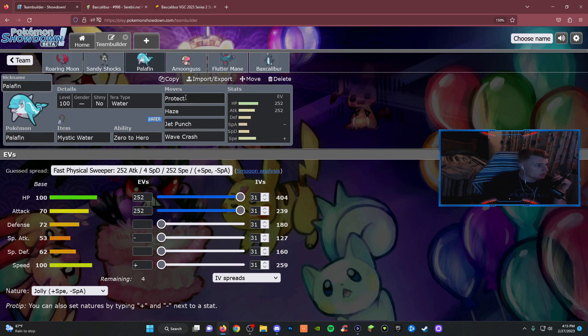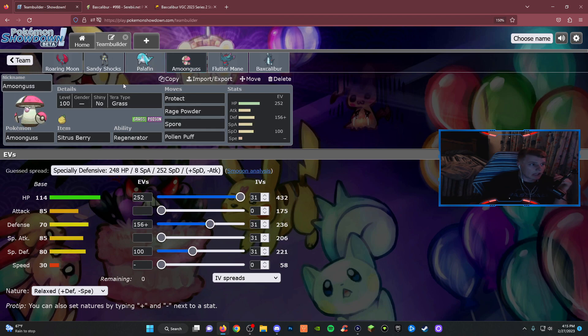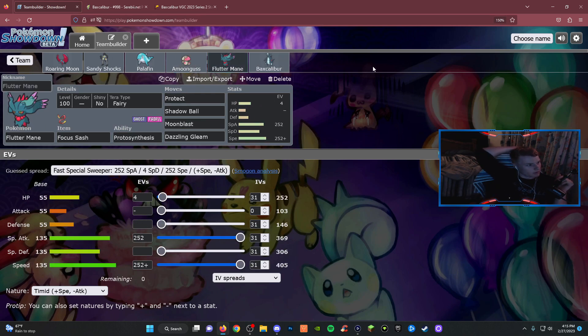Palafin — he was the main focus for last episode, zero-to-hero form, maximize damage output and stay alive long. Amoonguss helps under Trick Room — put things to sleep, redirect, switch in for Palafin or something. That's mainly what I use Amoonguss for. Now the new Pokemon we're going to discuss: Flutter Mane. I believe I used Flutter Mane back when the series first started.